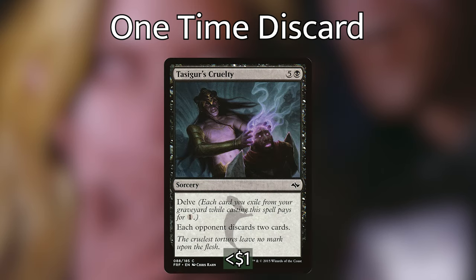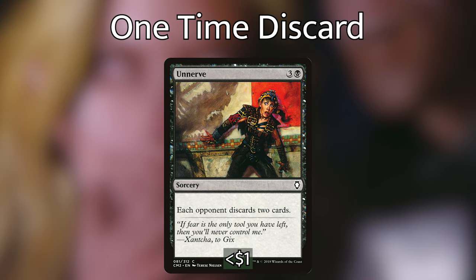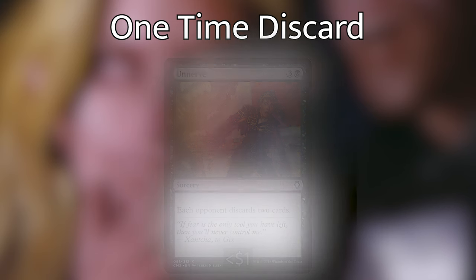We then have Tasigur's Cruelty, a 5 and a black sorcery with Delve that says each opponent discards 2 cards. With how many cards we're discarding and going through from our deck, it's super plausible this card only costs 1 black mana — and 1 black mana to strip 6 cards from our opponents is super efficient. We then have Unnerve, which for 3 and a black makes each opponent discard 2 cards. And we have Vicious Rumors, the watered-down version of Smallpox: for 1 black mana, it deals 1 damage to each opponent, each opponent discards a card, puts the top card of their library into their graveyard, and we gain a life. It basically cantrips and triggers our other discard payoffs.